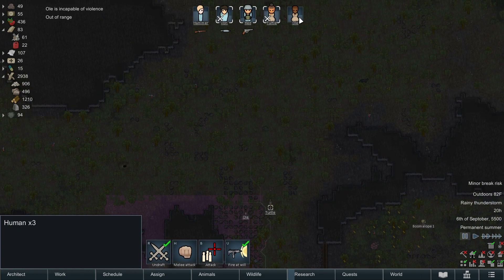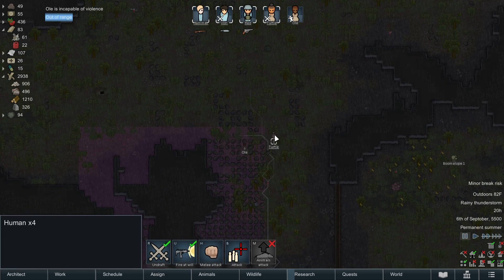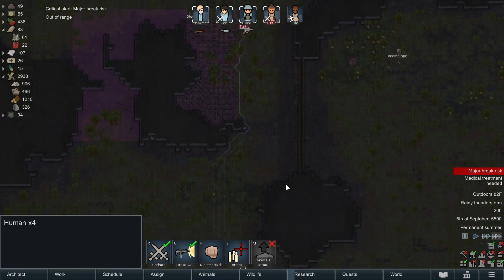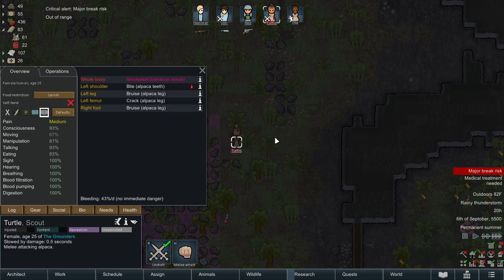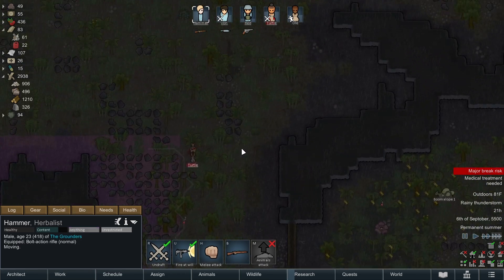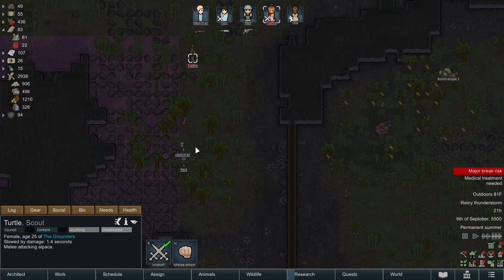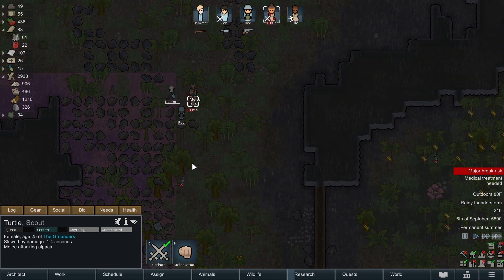Olay is incapable of violence, so we'll let Olay do their thing. The four of you will go ahead and attack the alpaca. Looks like Turtle's kind of the only one in the area, which is an issue because Turtle's probably going to get pretty hurt. Turtle is really taking it - we probably should have planned this a little bit better. We should have grouped all of our colonists together before attacking. But I don't think it's life threatening, so we should be okay.